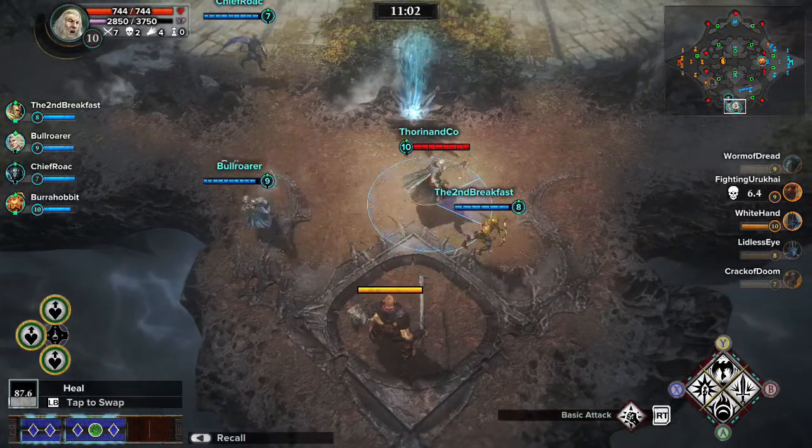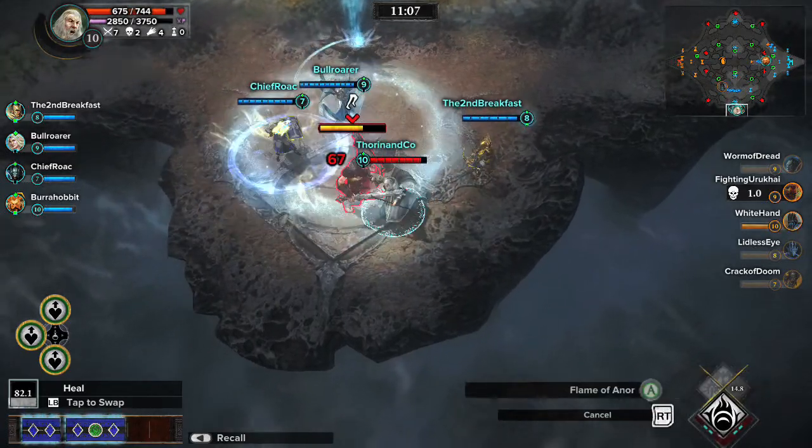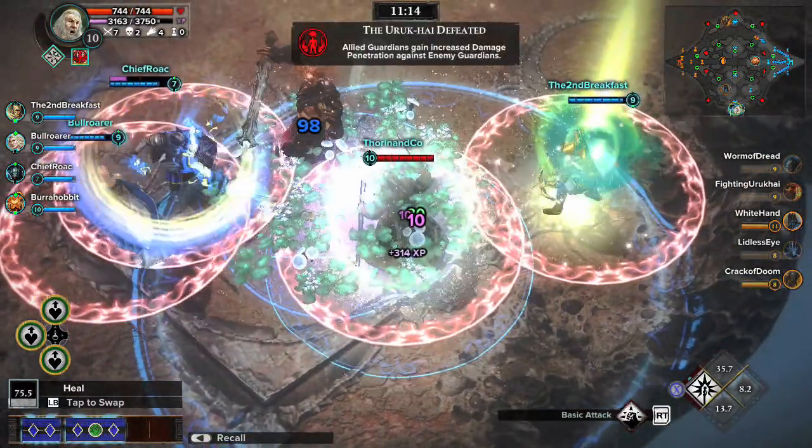Also, during the mid-game phase, Guardians can take out the southernmost powerful creature, the Uruk-hai, who provides a significant damage buff to the entire team when defeated.